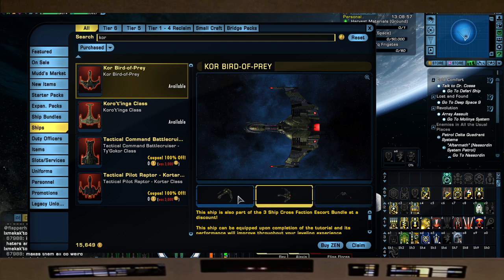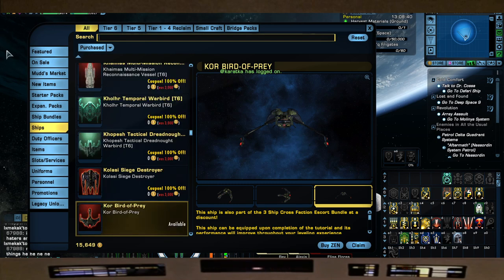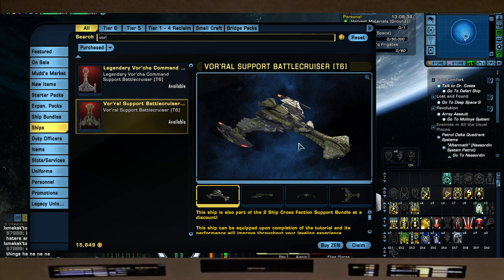This does have a legendary version as well - the legendary version comes with the Enterprise BOP skin. But like I said, when I use the ship I use the original BOP. If you were not planning on getting the bundle, I'd recommend the Core. Second up is the Varal, which is the tier six version of the Vor'cha.